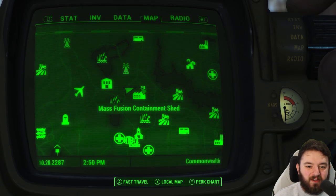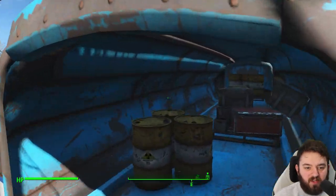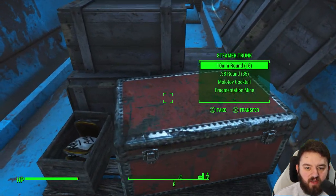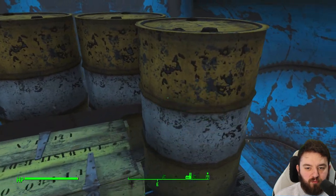Right beside the Mass Fusion Containment Shed you can find the third Wicked Shipping shipment. Inside you can find yourself a steamer trunk and a few items right away, and at the back an explosive box.